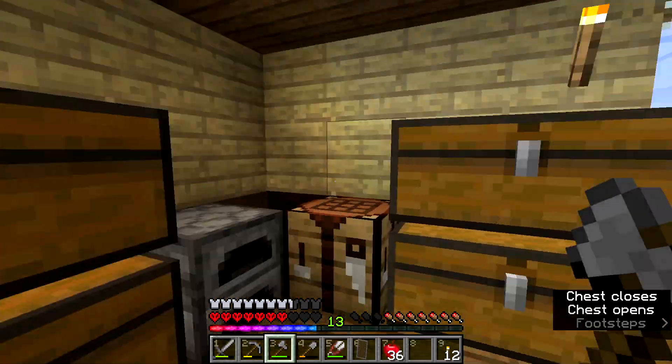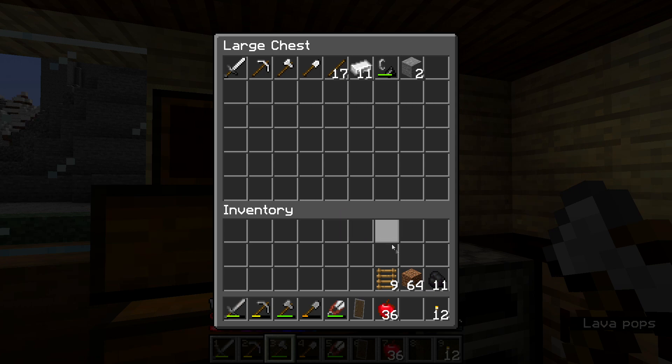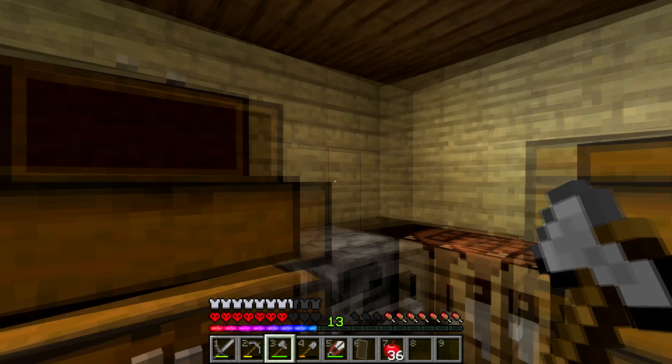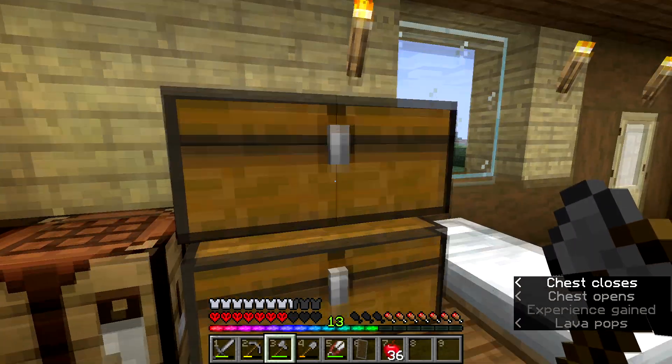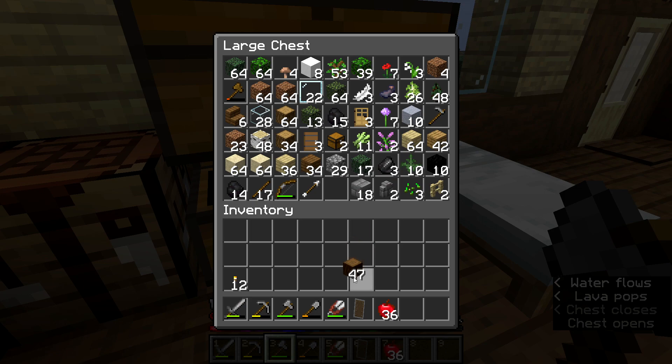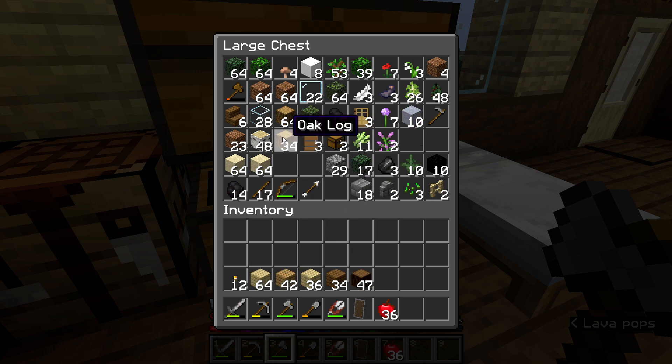I'm just gonna plug this into this chest. I have some iron. Let's get straight into this — let's just get our spruce logs, these are our spruce planks, birch planks, oak planks, more birch. Let's just get these as well.